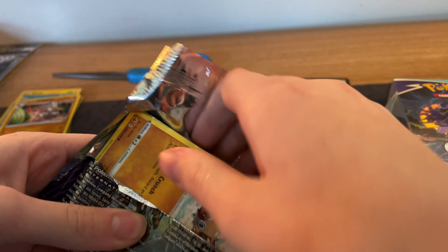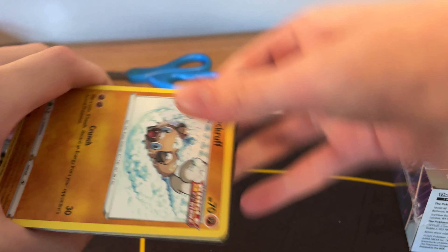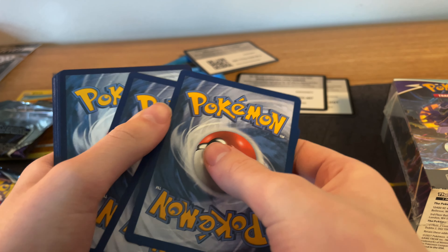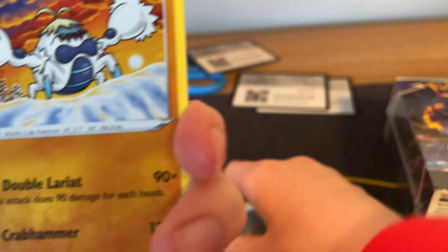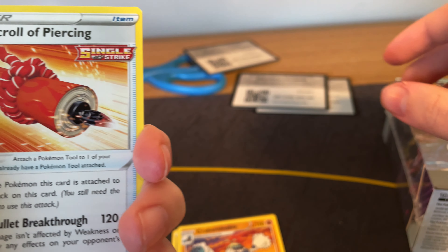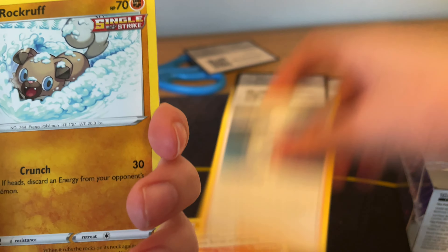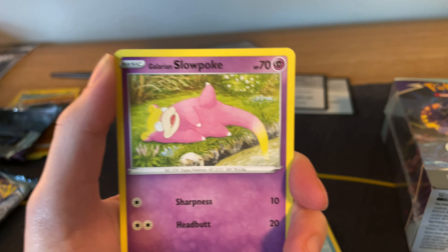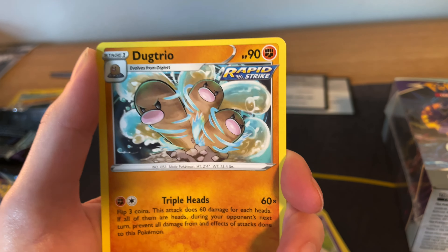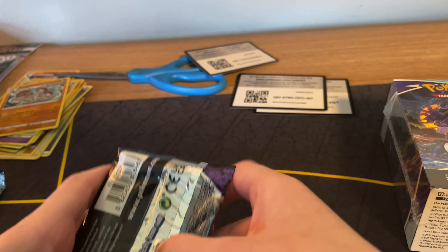These packs are hard to open up. Alright. Fog Bomber and all, I think. Swooping Feather, Melony, Rockruff, Swirlix, Lapras, Diancie, Swirlix, Swirlpokera — on the trio.